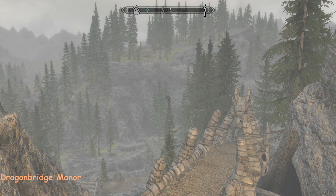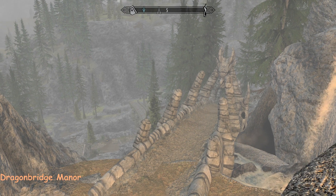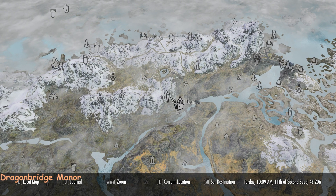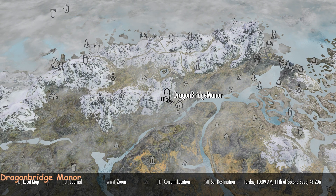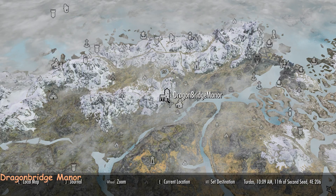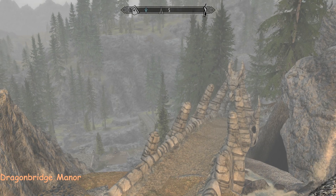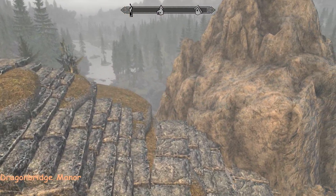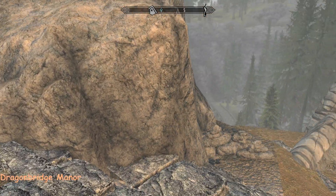Hi everybody, it's Feb. I'm at Dragon Bridge Manor today and this is our very own Dragon Bridge. I'll show you where we are on the map - we're actually just outside of the town. There's Dragon Bridge and we're here. You can fast travel here straight away, it appears on the map, it's free, there's no quest, no purchase price at the moment - I should say because it is a work in progress.